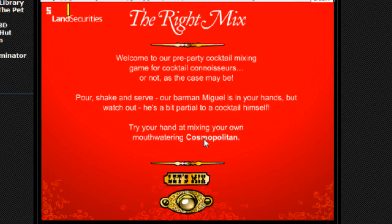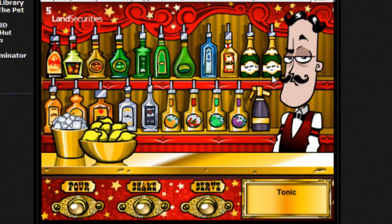We've got to see if we can find a really good one. You've got all the writing here, so let's get into the game. As you can see, we have all the drinks on the back there. Here's Miguel, he's our waiter. We've basically just got to click — we've got three buttons: one says pour, one says shake, and one says serve. Let's get straight to it and try to mix a really nice cocktail.